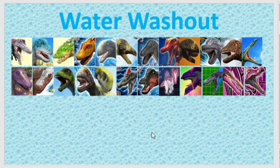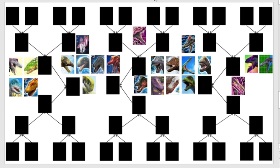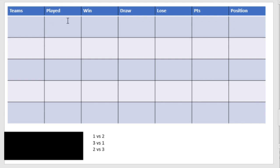Without further ado, I'll explain how it works for those that are new. We have a knockout format bracket. It'll be 24 dinos, narrowed down to the final three who all play each other, and that will determine first, second, and third.